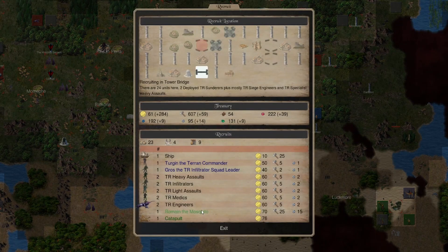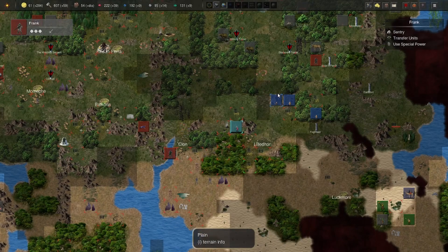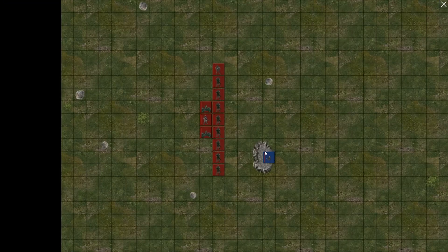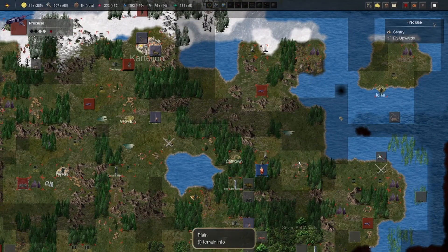I was too concentrated in the game and I forgot that I had a very powerful mosquito unit here — unfortunate. I'm going to do Steel Rain here again. That should give me some more income that I lost.